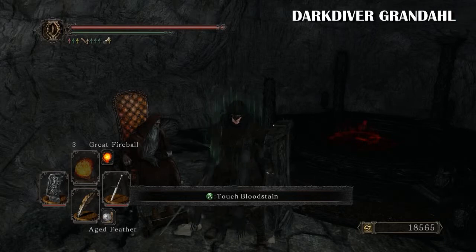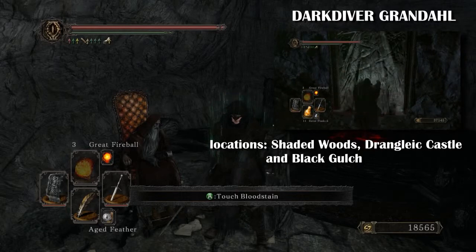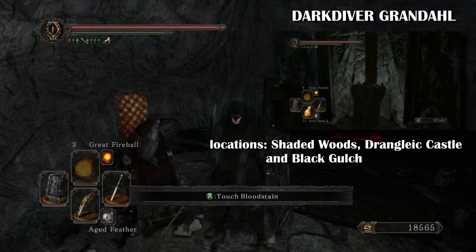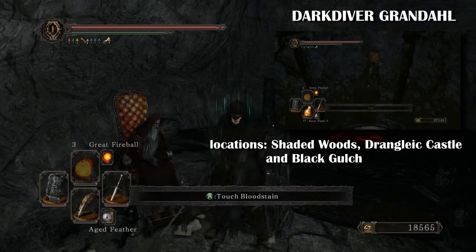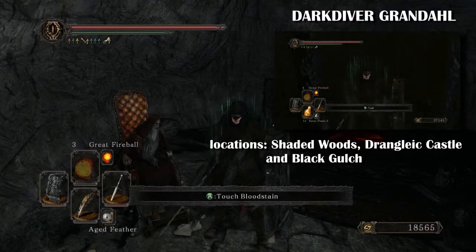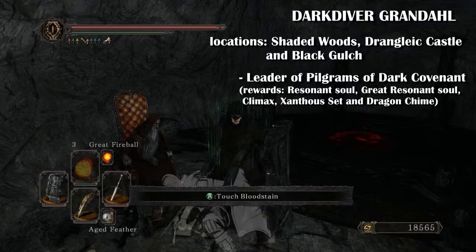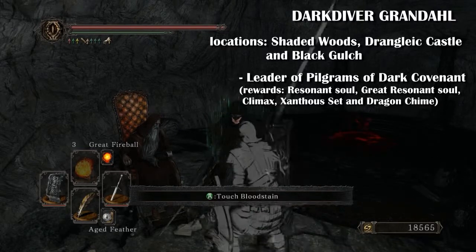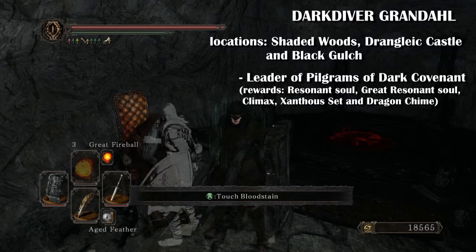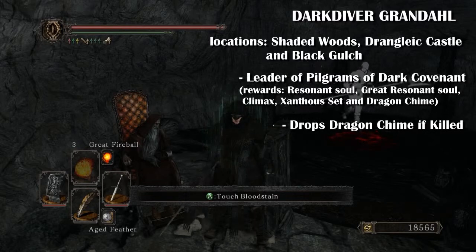The next merchant is Dark Diver Grandahl. He appears in the Shaded Woods, here in Drangleic Castle, and in the Black Gulch behind a door that requires the Forgotten Key — which you get from the two giants just below that door. He is the leader of the Pilgrims of Dark covenant. You can get resonant soul and great resonant soul from completing that covenant. When you kill him he drops the dragon chime.